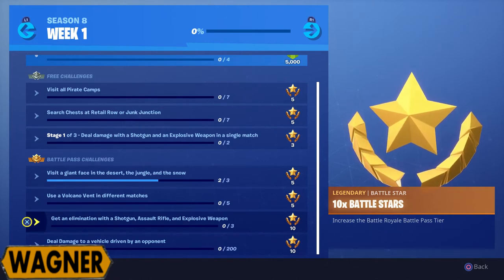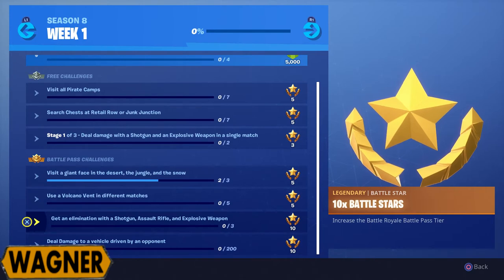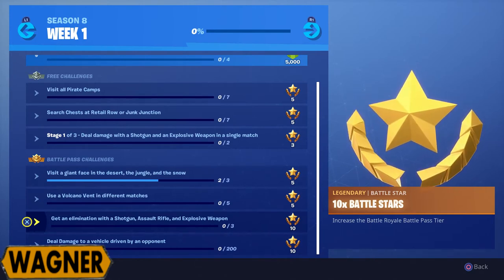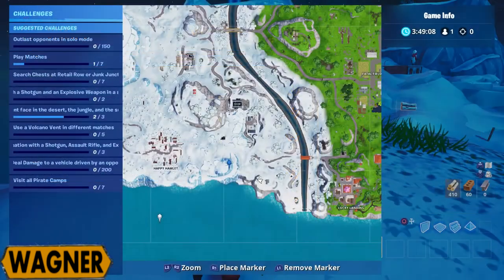I played playground mode before to have a look at the new map, and I thought I'd check out a few of those challenges — like use a volcano vent in different matches, or visit a giant face in the desert, the jungle, and the snow. I'm now in playground mode to show you the locations of the three giant faces.